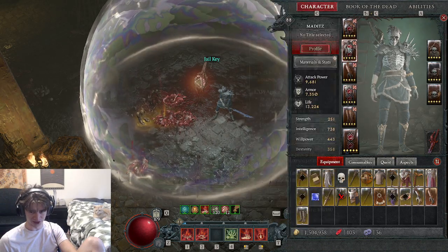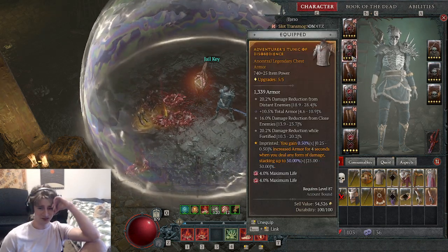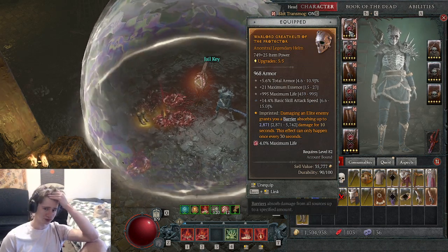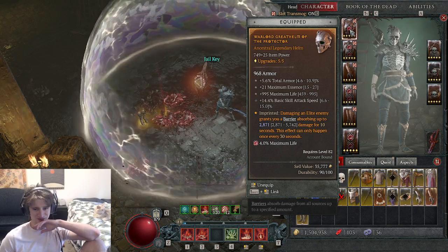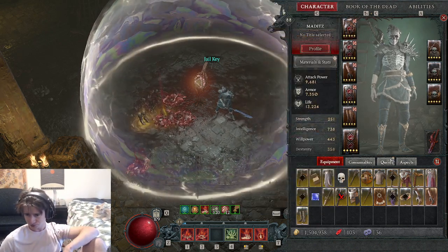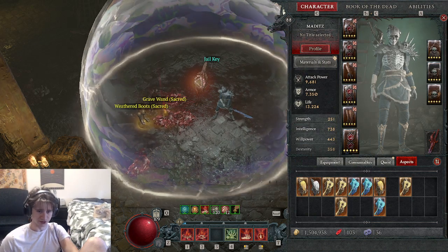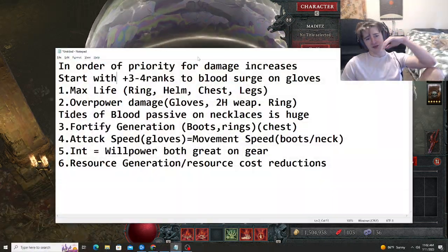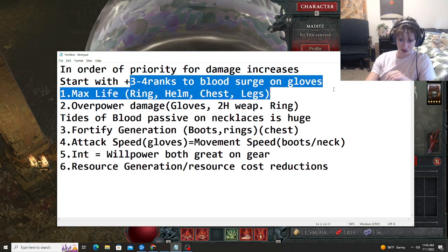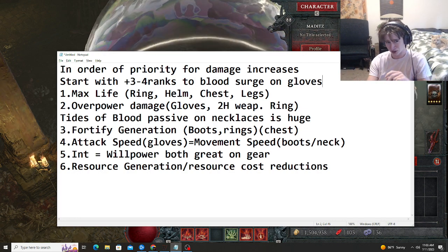Everything else I have here is pretty much damage reduction — basic seals grant 20% damage reduction, we have Obedience on the chest. This helm is just a placeholder right now. I have a little notepad with priority for gearing up. The first thing you want to get is plus 4 ranks to Blood Surge on gloves. If you get a drop and it has plus 3, when you upgrade it it'll go plus 4. If it drops with plus 2, it'll upgrade to plus 3.